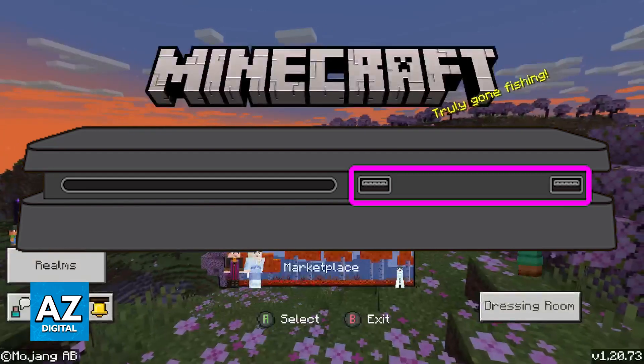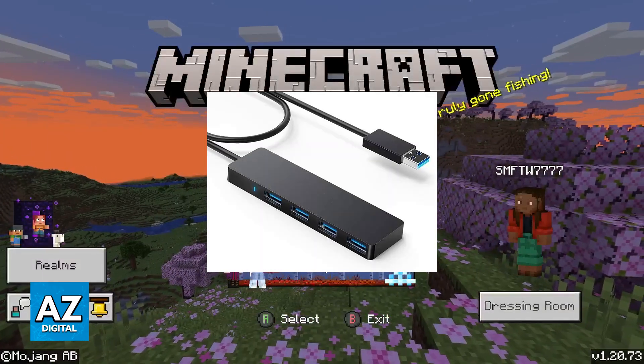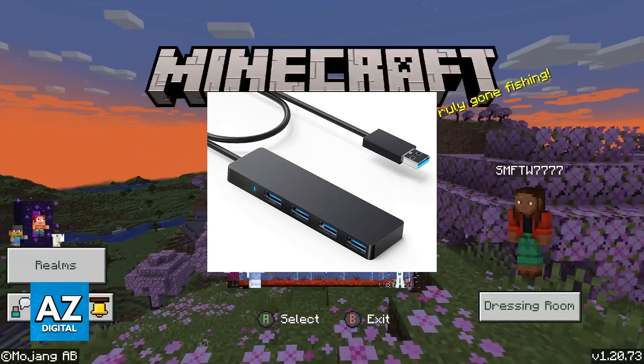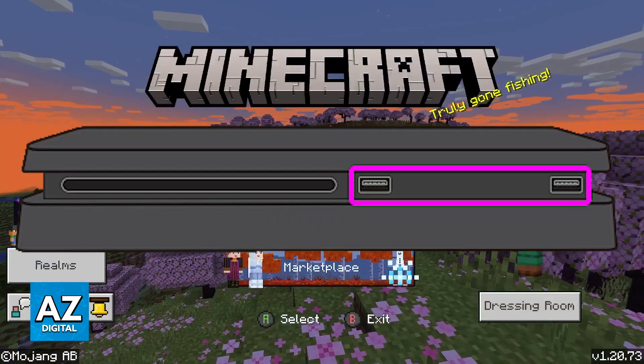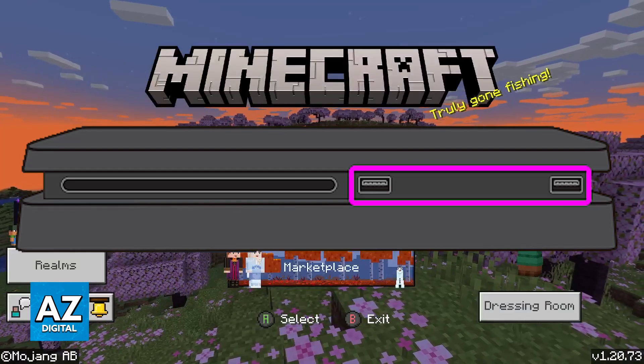If you have more USB devices that you have to use, such as a headset for example, then you will have to get one of these USB hubs, because you can connect the hub into one of the USB ports to get more of them. But assuming that you connect the keyboard to one of the USB ports and the mouse to the other one, you will be good to go.